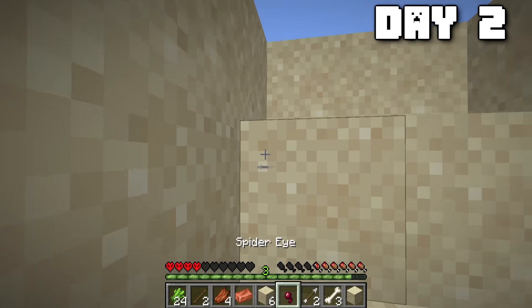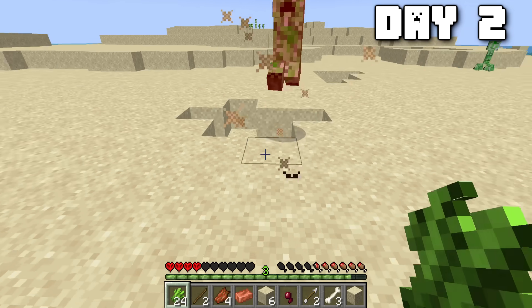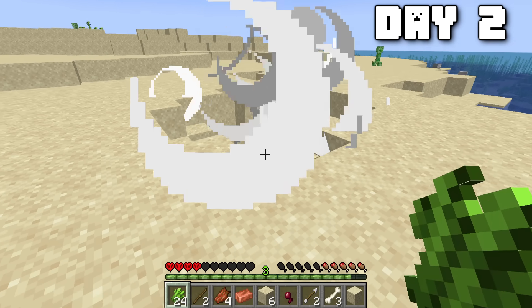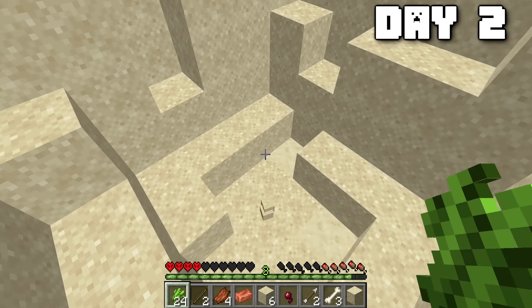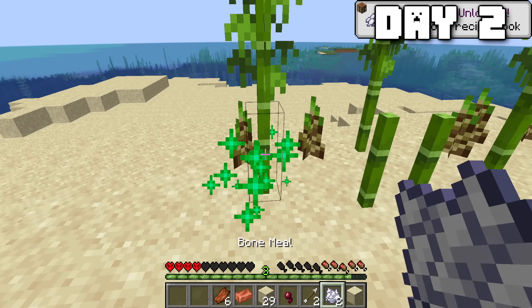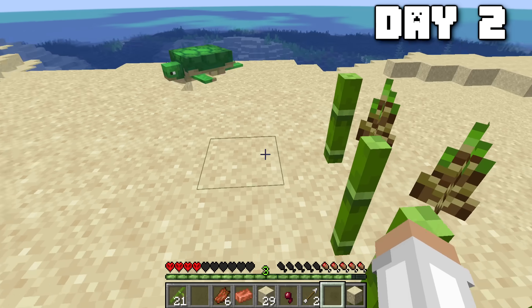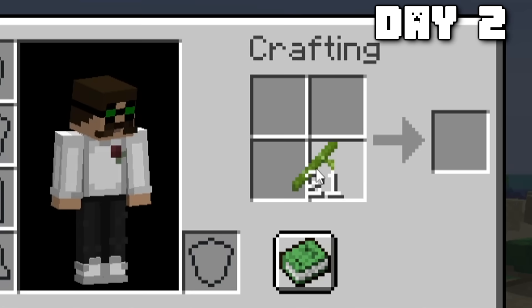When day two came, an unforeseen problem: creepers don't despawn, and they also don't know how to die. Really, how many hits did he take? At least the bamboo is growing. It's just a shame you can't bone meal the bamboo — wait, you can bone meal bamboo? Did not know that. Well, now it's time for me to make myself some bamboo planks.